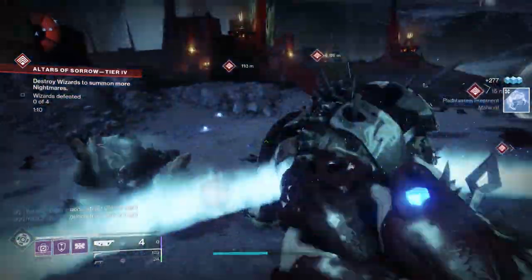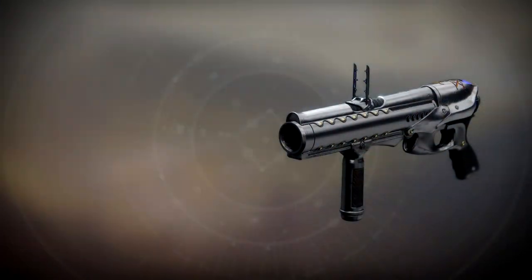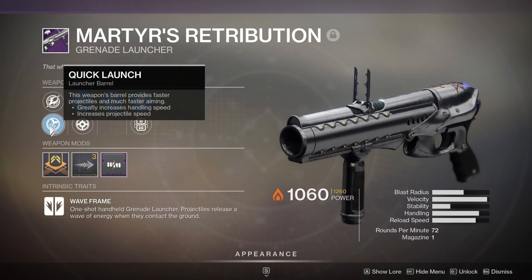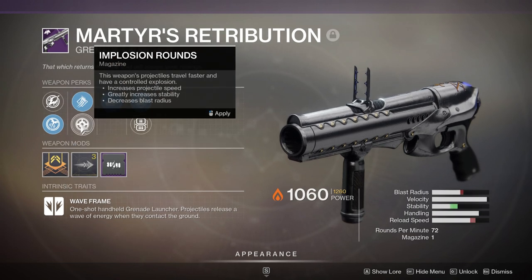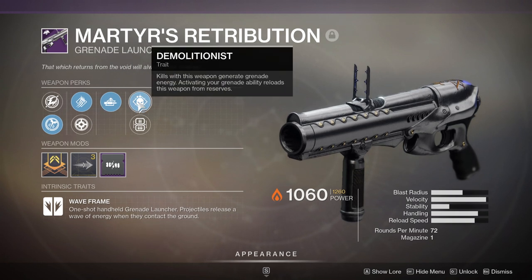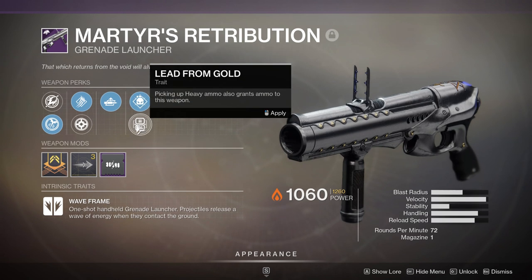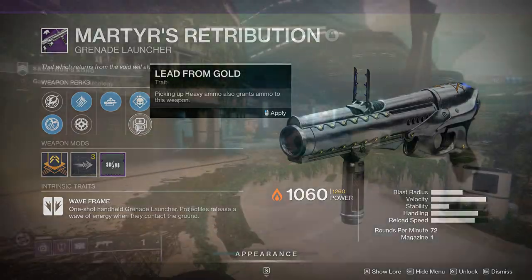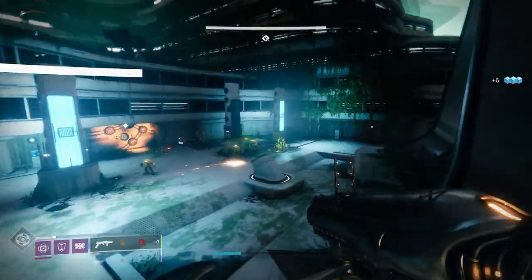Let's get started with number five on our list: the Martyr's Retribution Legendary Energy Grenade Launcher. This weapon is actually from Season of Dawn, however you can still farm for it right now via umbral engrams. In fact all five of the weapons on this list you can still currently farm for, which is great. This weapon is incredibly unique — it's one-of-one in the game for its archetype: the wave frame archetype.